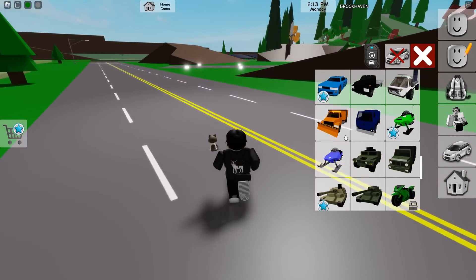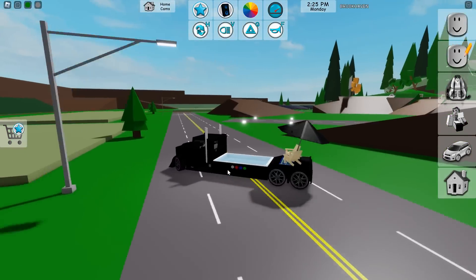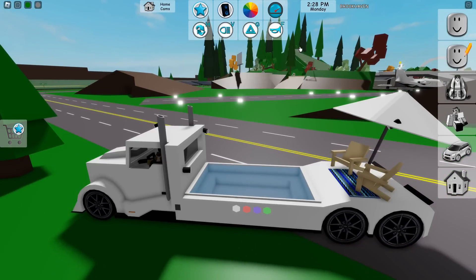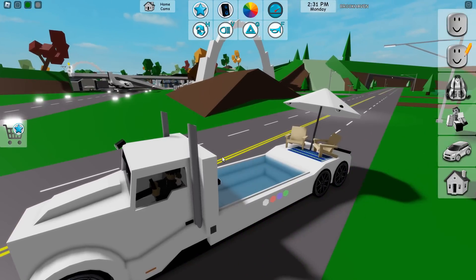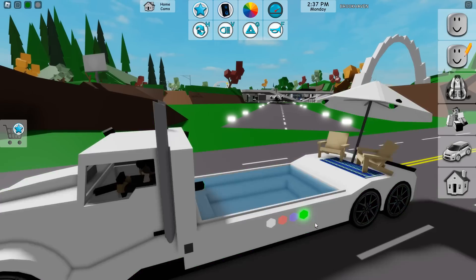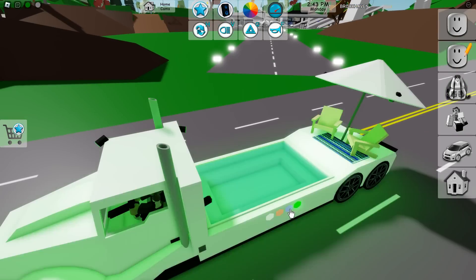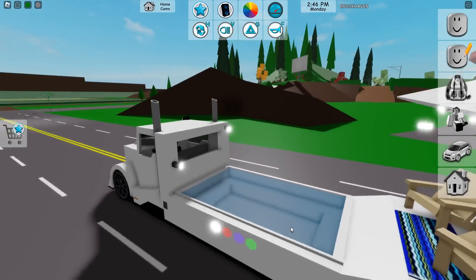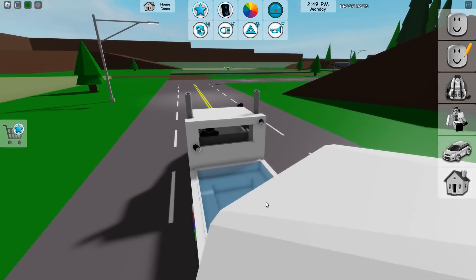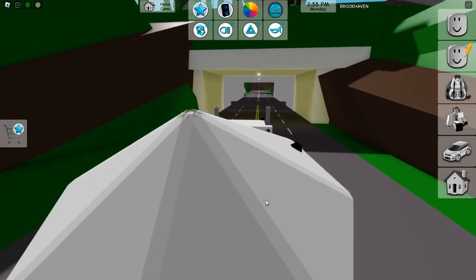Let's look at the next semi truck. You need the vehicle pack to unlock this one — the ones with the little logos are premium, this one is vehicle pack. This is the party semi truck, believe it or not. You can change the color of the hot tub in the party area — park this right outside Club Brooks and you'll be having the time of your life. Here's purple, red, white — a party semi truck, who would have ever thought?